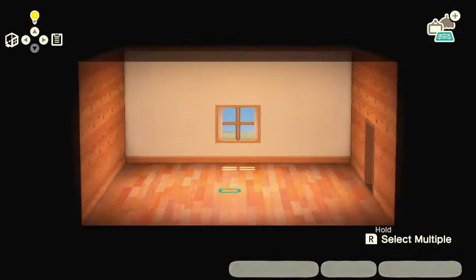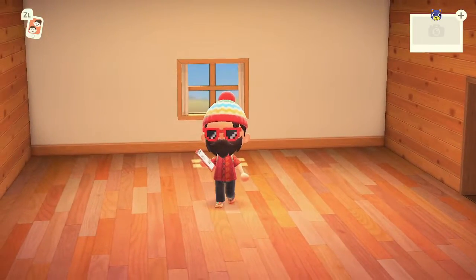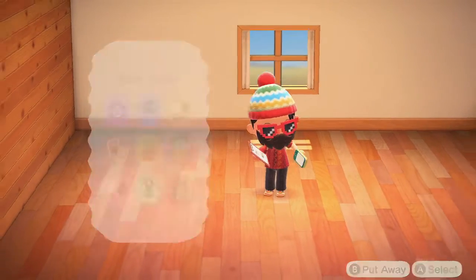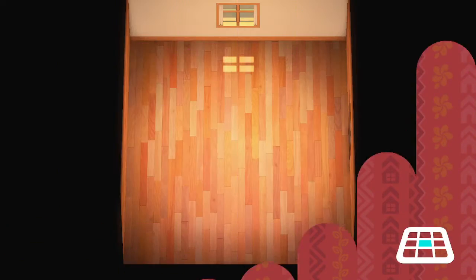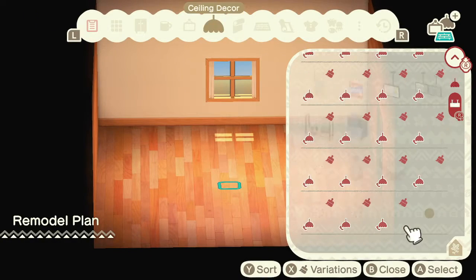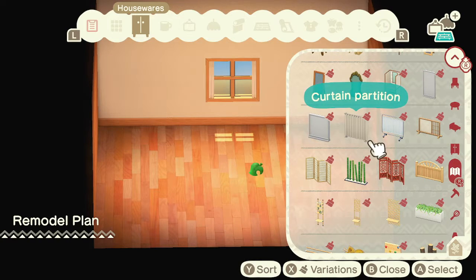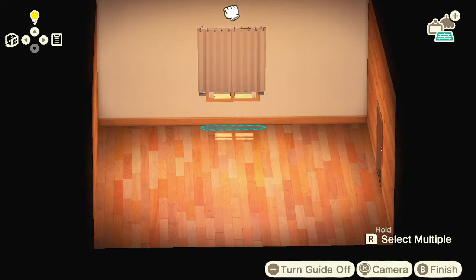On to our bonus tip: how to create your own curtains using the in-game window. So here we have the in-game window — very standard, nothing to it. You have these little curtains on there but you can't open and close them, and you're thinking, why can't I do that? Nintendo, let me do what I want!